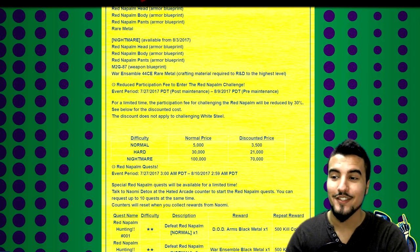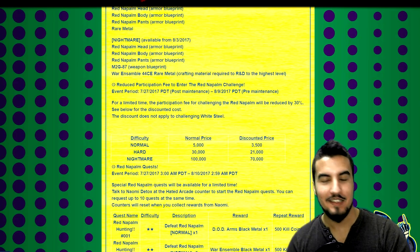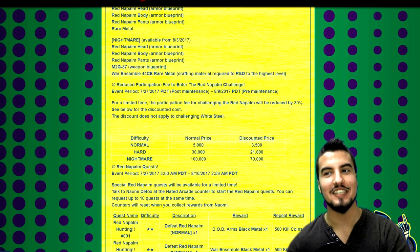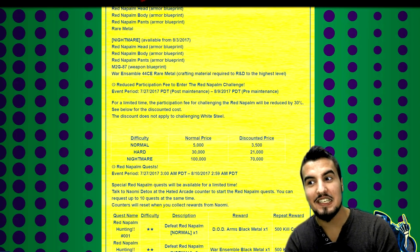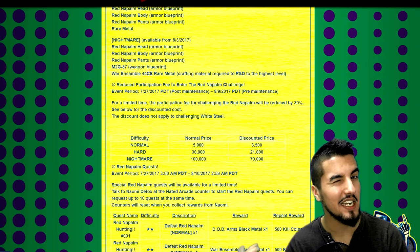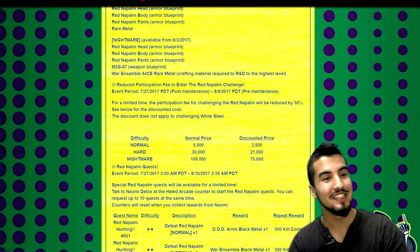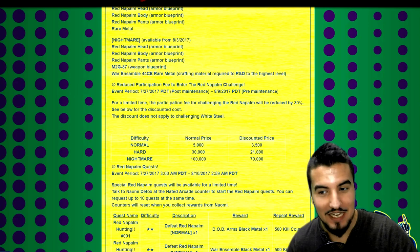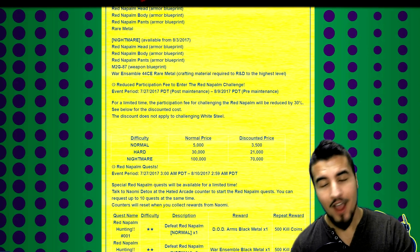The entry cost limits how many times you can attempt it repeatedly. If you're into this kind of challenge content, I'd suggest watching other people's runs first to learn her abilities and one-shot moves before spending 100,000 kill coins on nightmare.